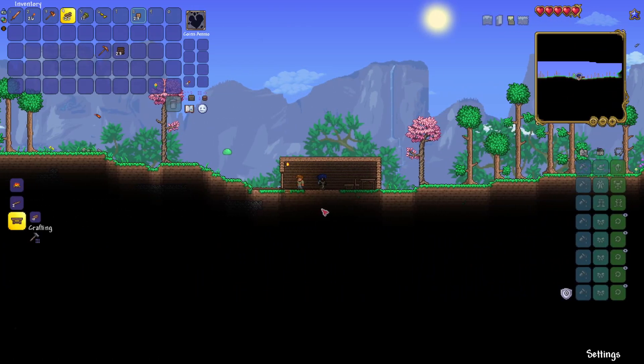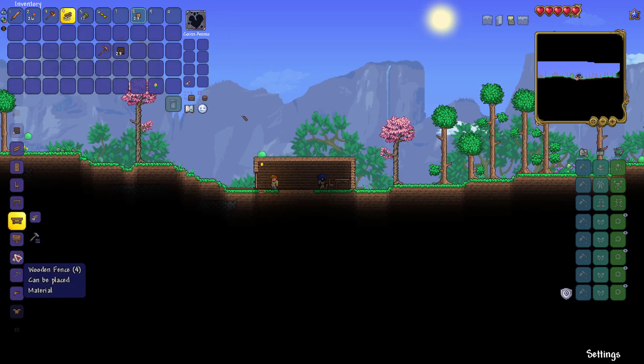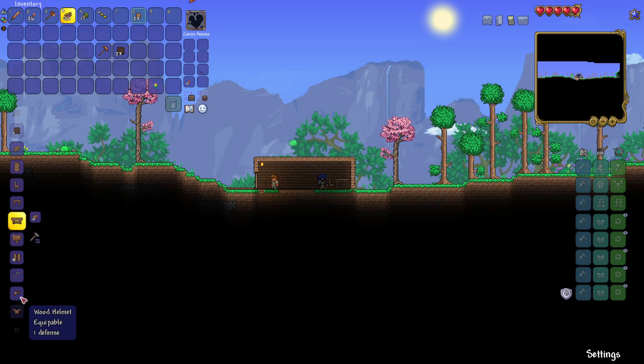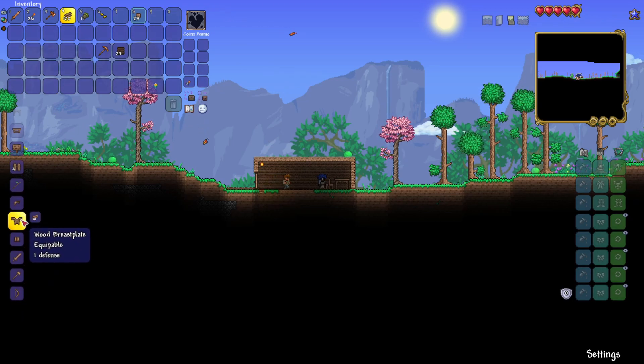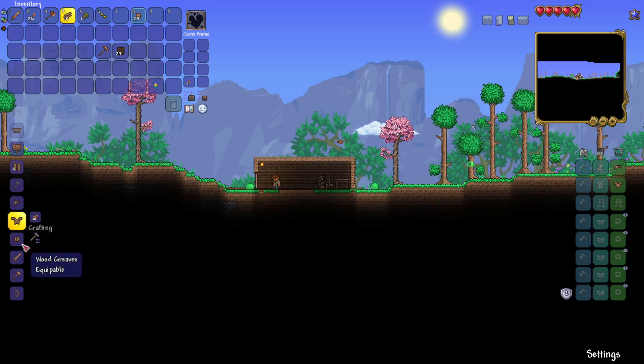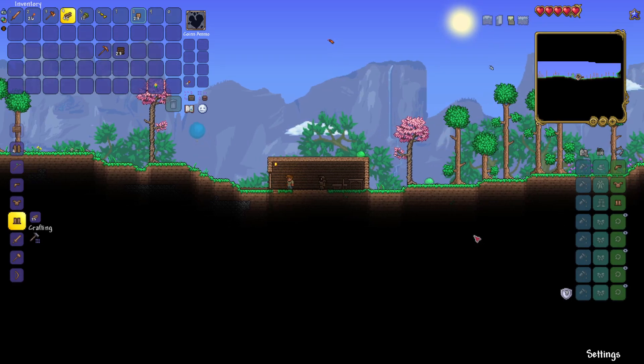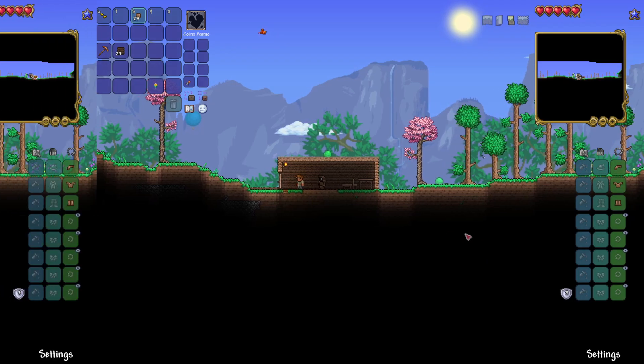Tip number four: I would suggest making some type of armor. All you're going to have access to right now is wood armor, because that's the only resource we can get our hands on. This keeps us protected during the first day and our first exploration expedition, and holds us over until we can get to something stronger, like iron.